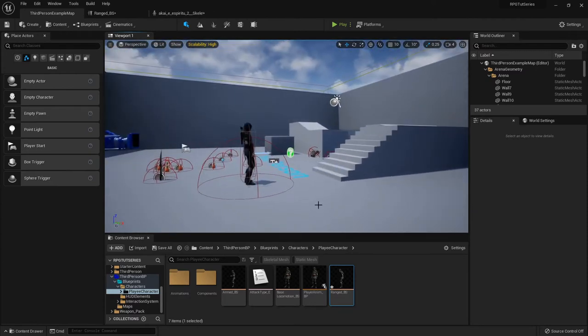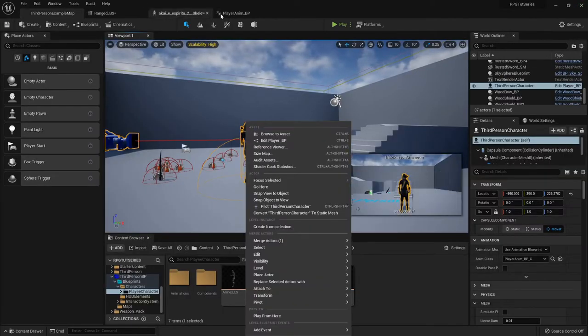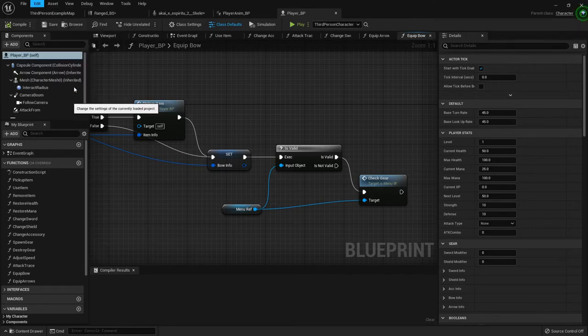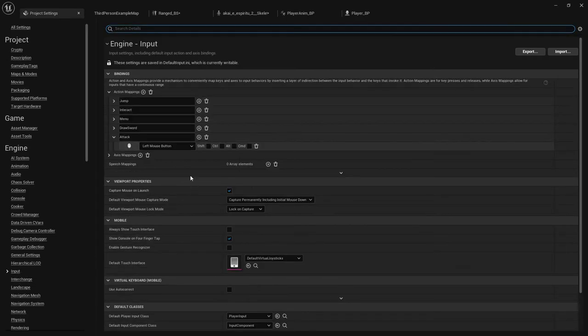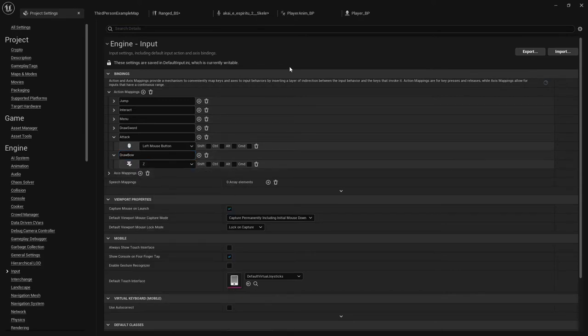Let's go into her actual player blueprint and set up all the functionality. I'll open that up and then open up Project Settings because we also need an input for her to be able to draw the bow. Under Input, I'm going to add another action mapping called Draw Bow, and for mine it's going to be the Z key.